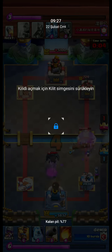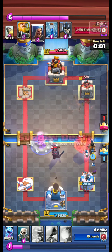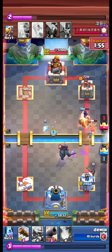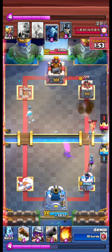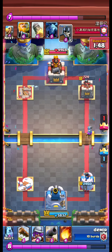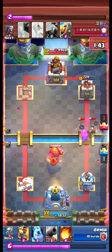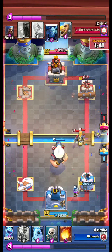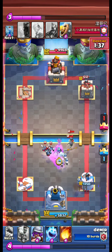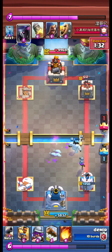The opponent uses PEKKA — this is a very big attack. A PEKKA and RG attack, but again we use a defensive Ram Rider and manage to defend the huge push. Another RG comes in and we manage to stop that push too.